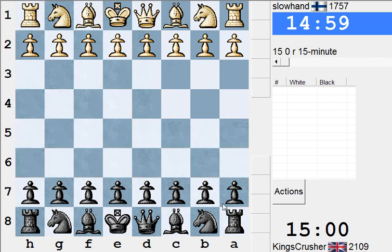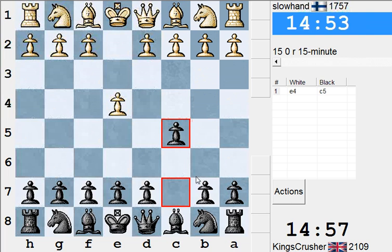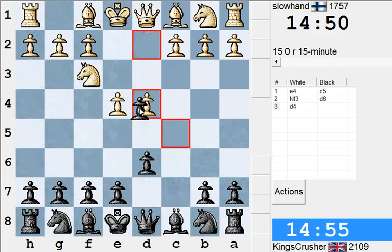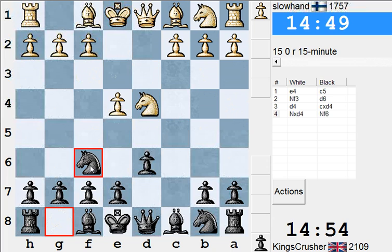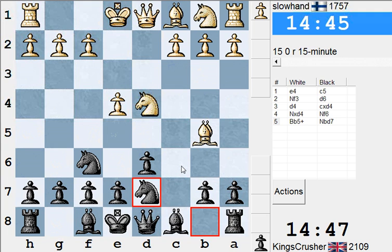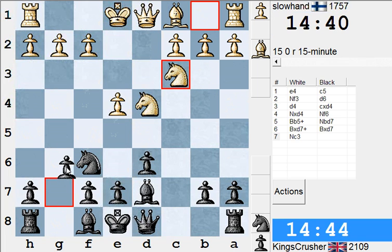Okay, let's try again. Slow Hand 1757 — everyone's dangerous on this 15-minute auto-pair, so forget the ratings; it's relative to the pool. I'll try and be shy of the lightning square. Bishop exchange — see what happens. Probably won't help that much. He hasn't gone for a Maroczy Bind.